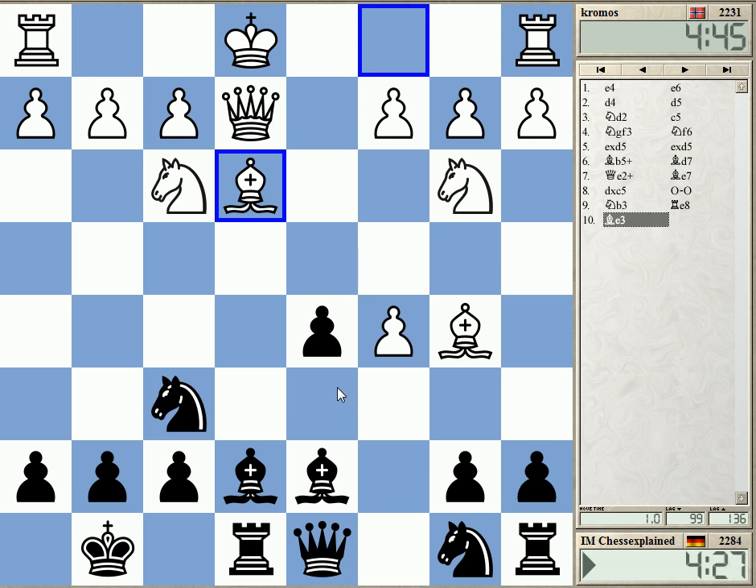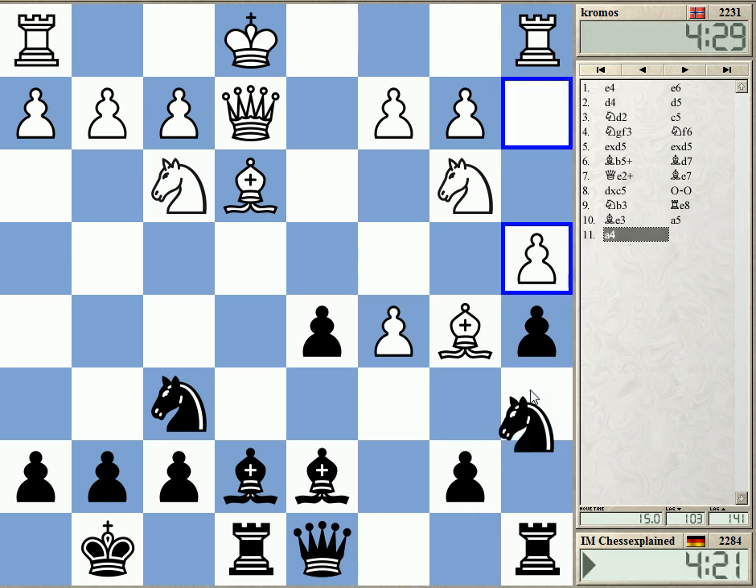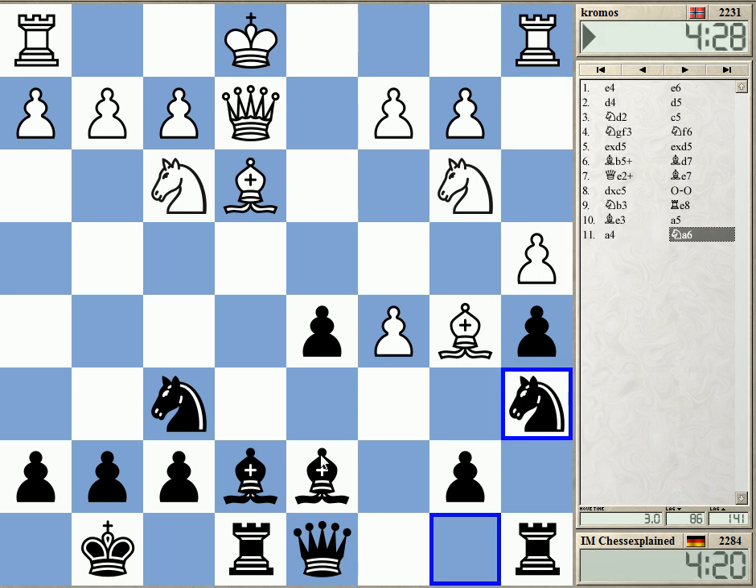Maybe with A5, A4, something like that. I need to get the pawn back. He's won a pawn temporarily, I hope. A4. I know Knight A6 was my idea. Maybe this is okay — threatening Nc5 now.